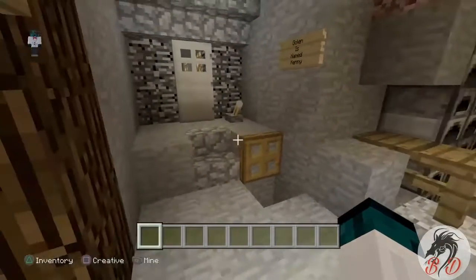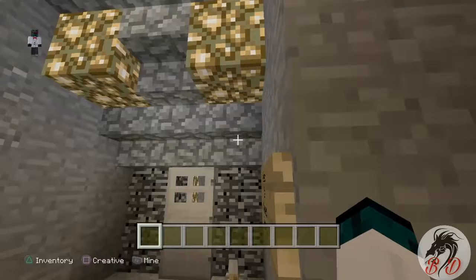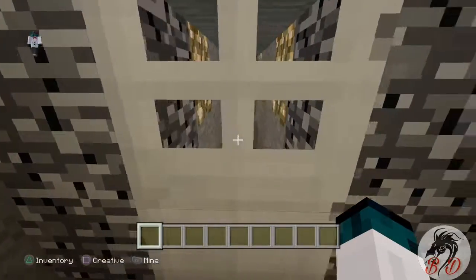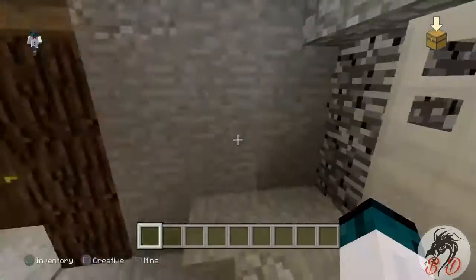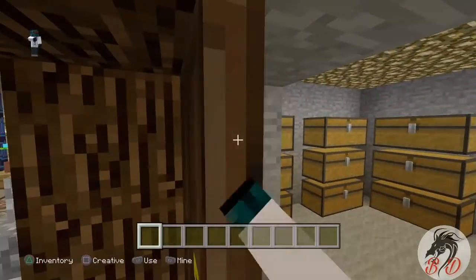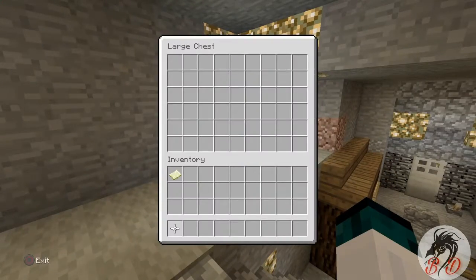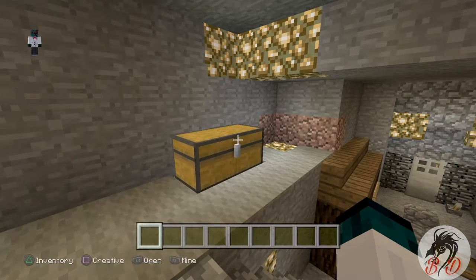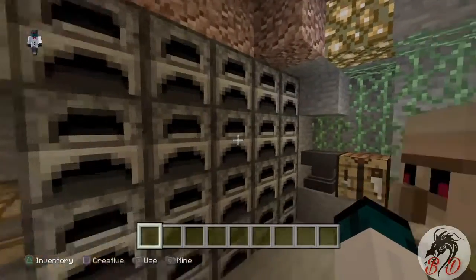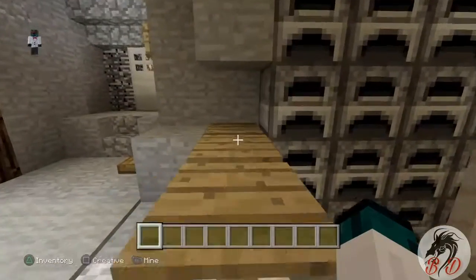Now let's look at the area. I have a golem in here too — his name is Kenny. I have glowstone going on like crazy. I have a storage center. And here's my storage — massive. Up here is the bedroom. Originally this was going to be a sorter, but I can never figure out how to get the sorting machine going. And here is the kitchen — the furnaces, anvil, brewing station behind the vines, workstation, great carpets.